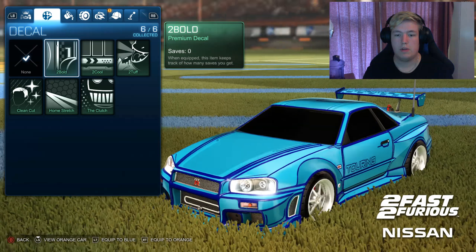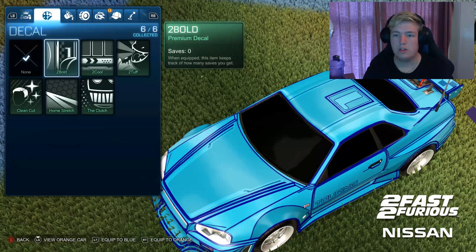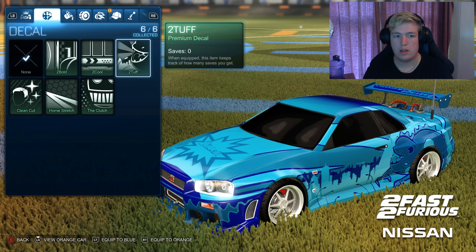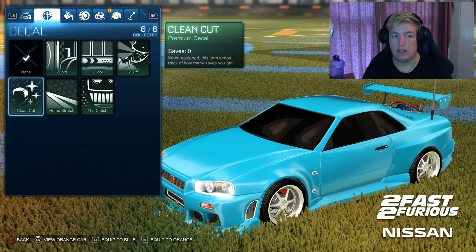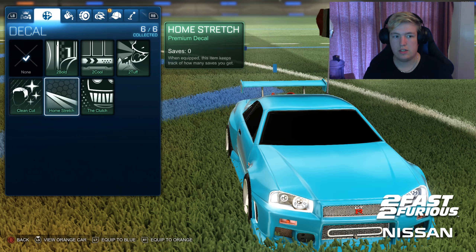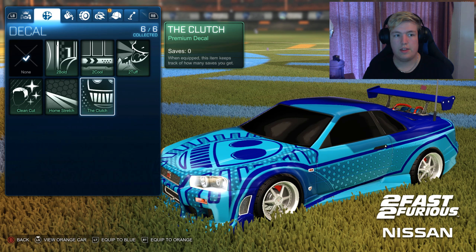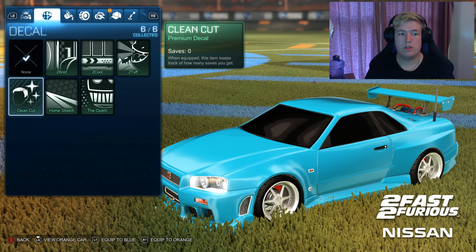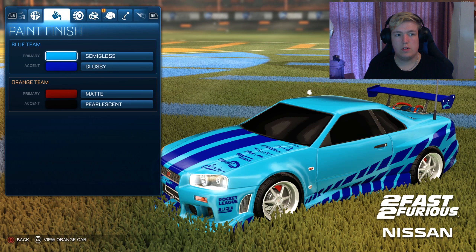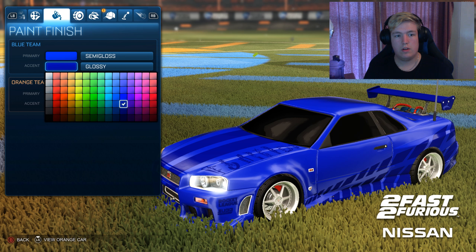I'll show you the different paint jobs. There's 2Tuff, which is like an actual D style or something — it's quite cool. Too cool, too tough. Then just Clean Cut, which is literally no paint job, which is nice. Home Stretch, which is also nice, and The Clutch. I think what I'm going to do is run Clean Cut on the blue car, and then I'll run this paint job — make it like the dark blue one he had in one of the films.